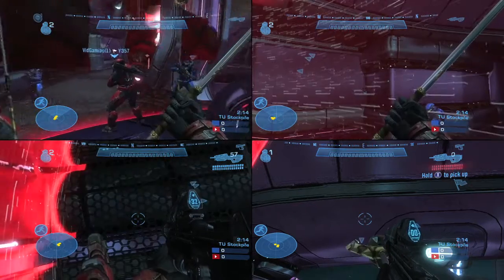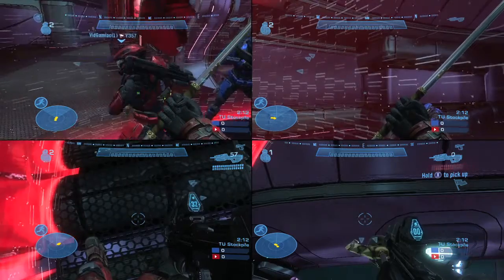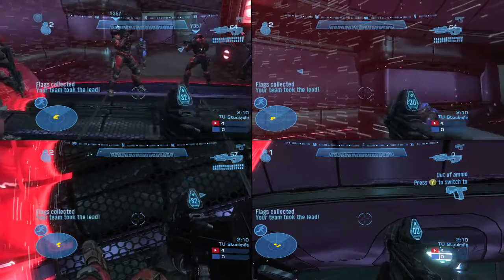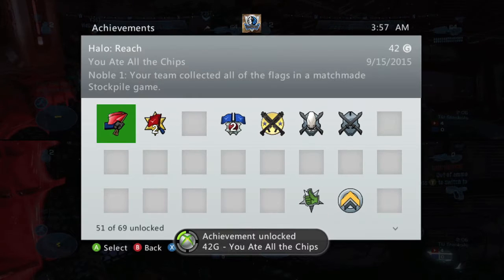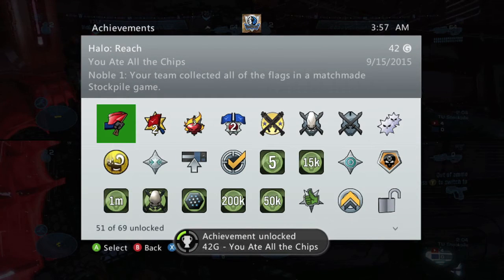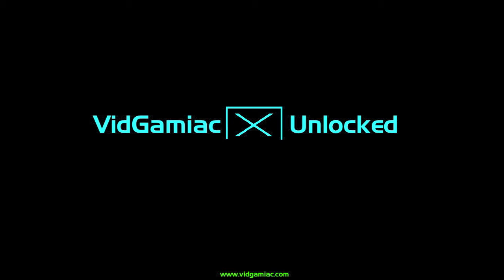Having actual humans do this is a lot easier, but you can do it by yourself. As you can see here, once you drop off all four flags in your base and all four of them run the timer out, you should get the achievement for 42 gamer score, and that's it.